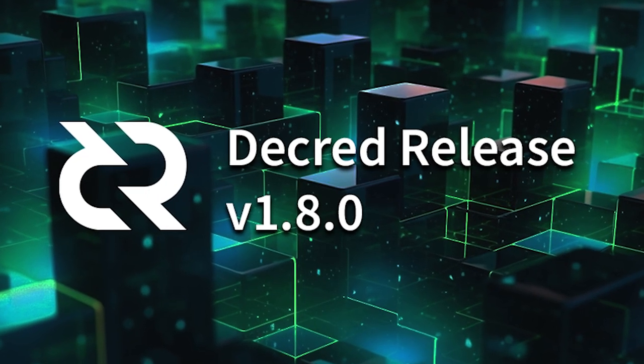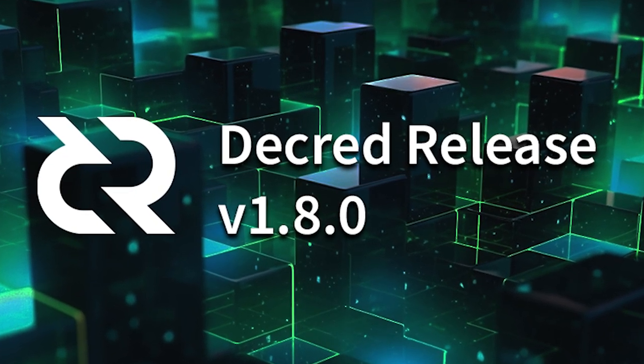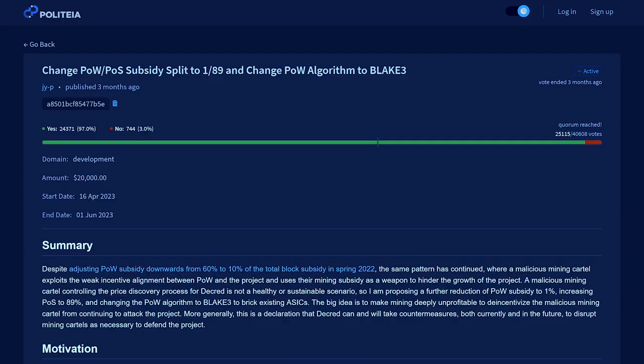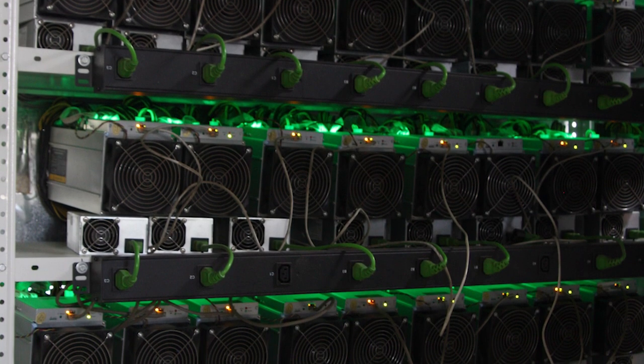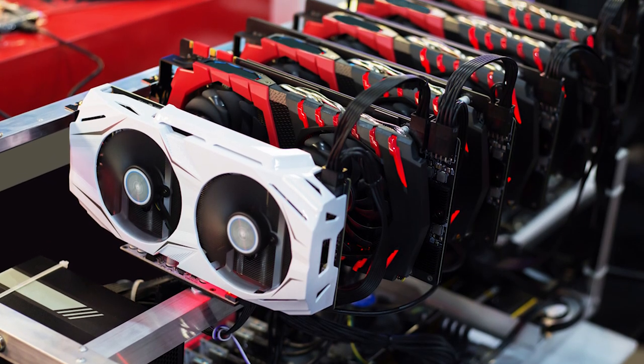Decred version 1.8 has arrived, and with it is a new consensus vote to change the rules of the Decred network. Stakeholders approved a proposal back in March to change the proof-of-work algorithm to Blake 3, which will make all existing Decred ASIC miners useless. This means Decred will no longer be mined by ASICs, and will now be mined by GPUs.